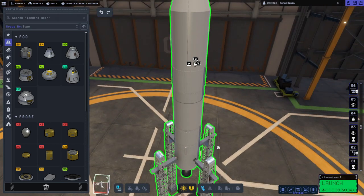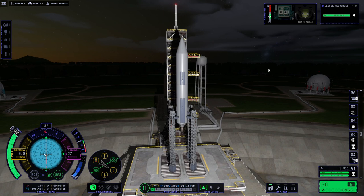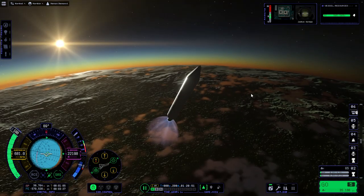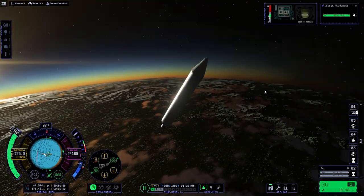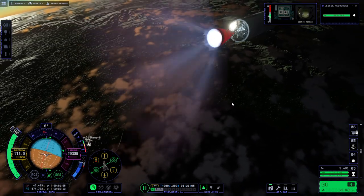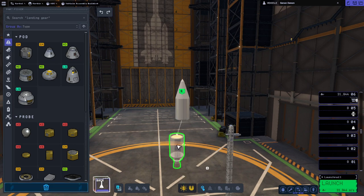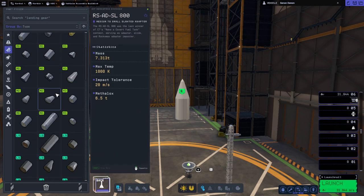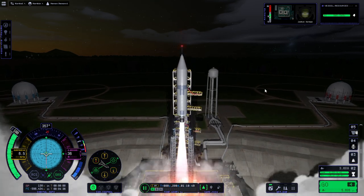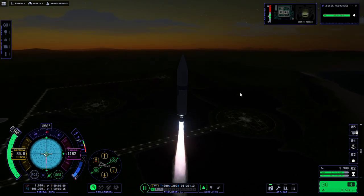Maybe we need some struts — payload is weird. Maybe I should just have one stage to orbit; that would simplify things. Ignition and launch again. It fell out again — just the reactor falling out. Things are gone all haywire. The skipper stage alone with one of the old orange-tank-sized tanks should do the trick.